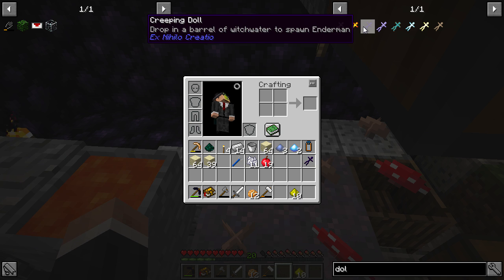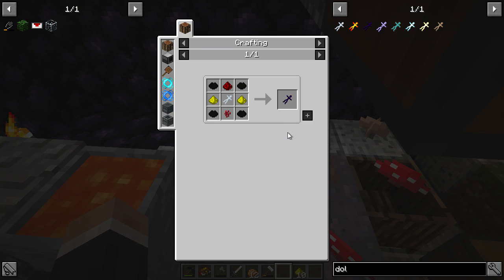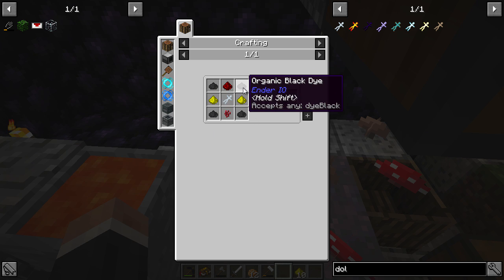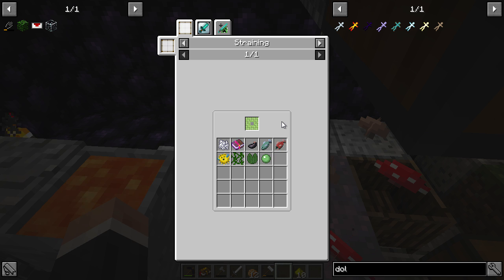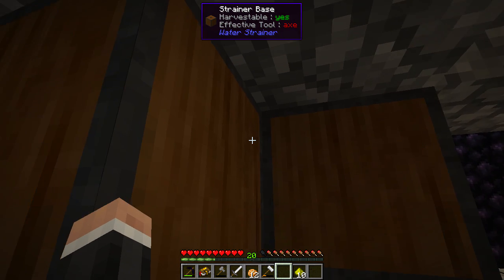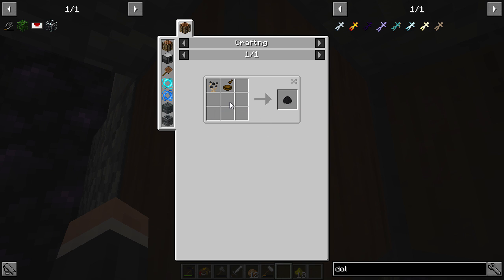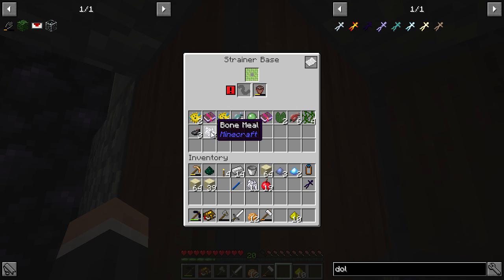I remembered the creeping doll — drop it in a barrel of witch water to spawn an enderman! So we have that transforming, it's doing its thing. Obviously spawning an enderman doesn't guarantee an ender pearl, but maybe this is more doable. I still don't know the best option — the fisherman strainer needs bait, which means getting another strainer, but that's to get bone meal.